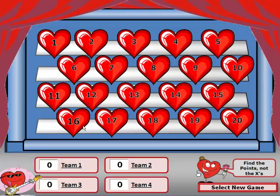After choosing your board, the instructor asks the first team a question. In this case, team one gets the question correct and is asked to select a heart from the arcade. They choose heart number 13. The instructor clicks on heart 13 to reveal 10 points. Team one is given 10 points, and the instructor types 10 into the box at the bottom for team one.